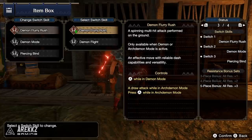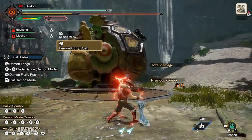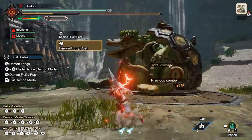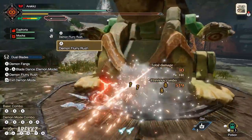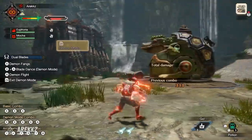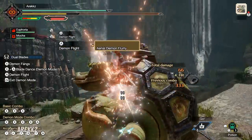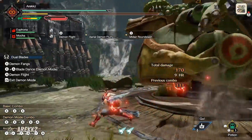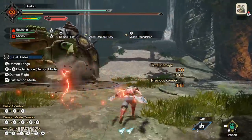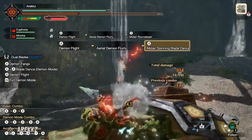For the Dual Blades, your first slot is the Demon Flurry Rush — when you're in Demon Mode, pressing A lets you do this Beyblade-style attack. It's a good way to build meter and one of the moves you'll be very familiar with. Alternatively, you can swap it for Demon Flight, which performs an overhead slicing attack and launches you up into the sky, putting you in a perfect position to either attack from the air or perform that aerial Beyblade-style move down the side of the monster.